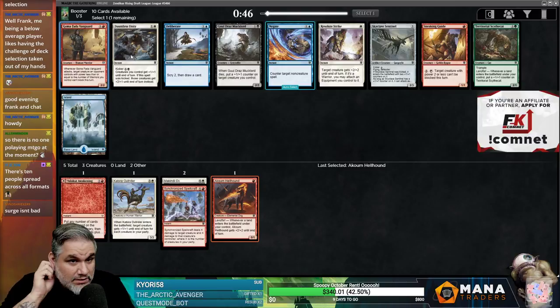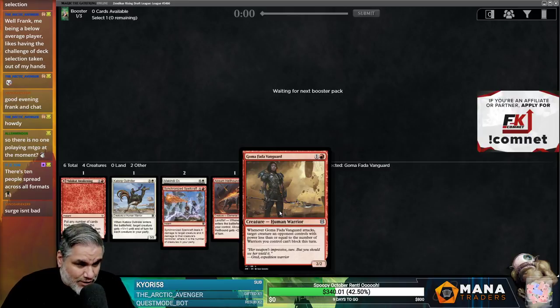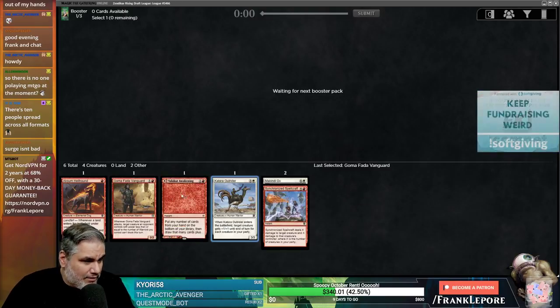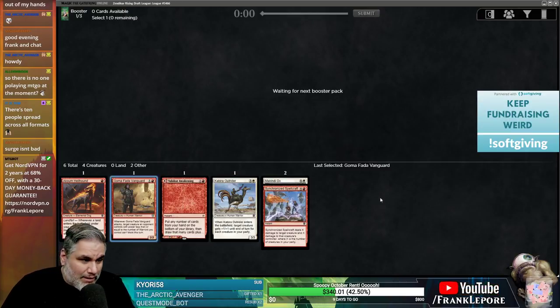Gummafada Vanguard's real good. The card says: whenever it attacks, target creature an opponent controls with power less than or equal to the number of warriors you control can't block. So any of their smaller guys can't block. We have another warrior here, so just by herself it already makes it so one-power creatures can't attack.